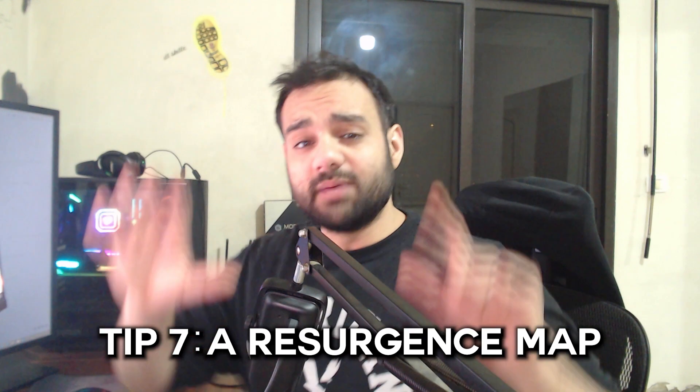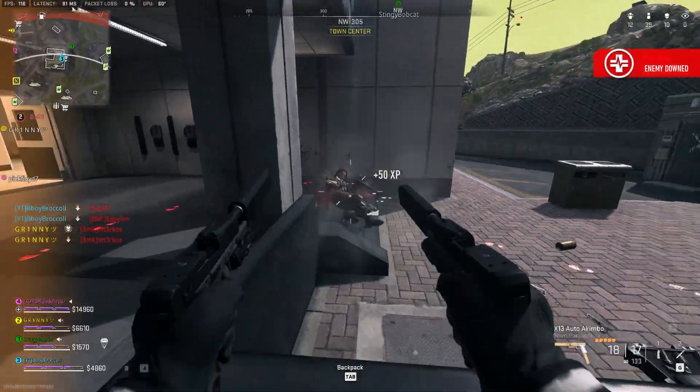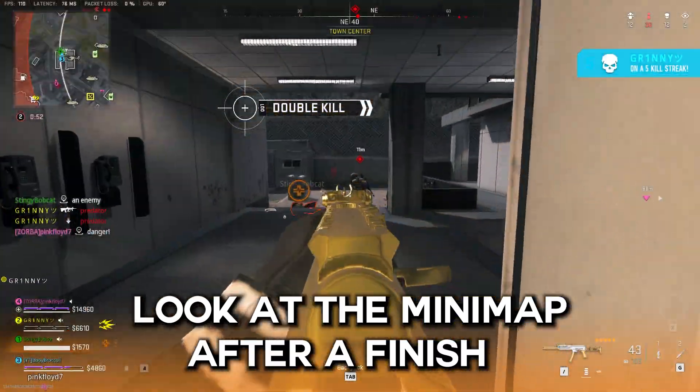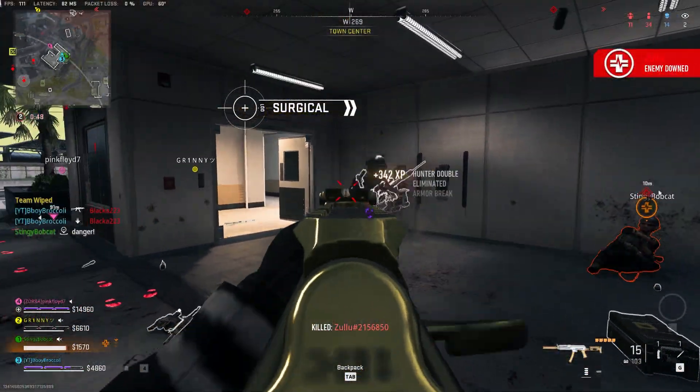Now for tips we can take from the old resurgence maps. Tip number 7: this is a resurgence map, which means every time you finish somebody, you will see a ping on the minimap of where the remaining teammates are. Always look at the minimap after you get a finish so you know what information you have, and whether you want to fall back or keep pushing based on that.